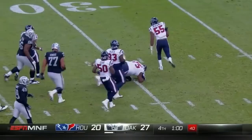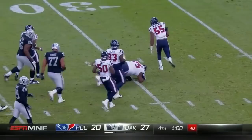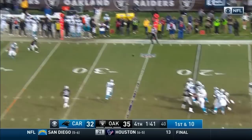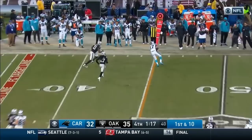Cam Newton in the shotgun from the 25, they're down three. Shotgun snap, Newton drops to the 15-yard line, cocks and throws — caught by Greg Olsen, out to their 45-yard line. Carolina on their 45, shotgun snap to Cam Newton — throws the out cut wide open to Devin Funchess on Sean Smith.